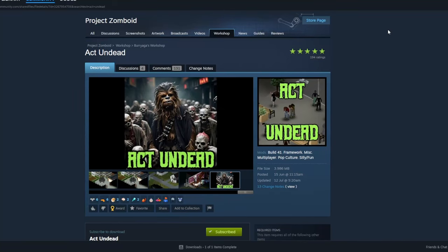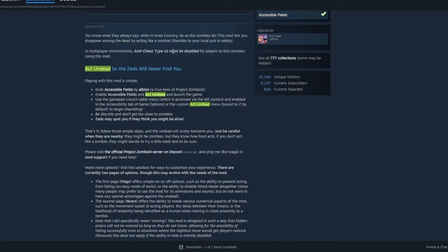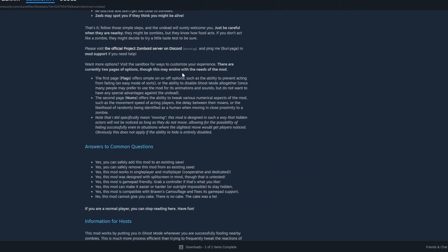To get the mod running, it's pretty simple. We just need to go into the Project Zomboid workshop, search for Act Undead — link will also be in the description — and then we also need to read the notes because the notes are always important.